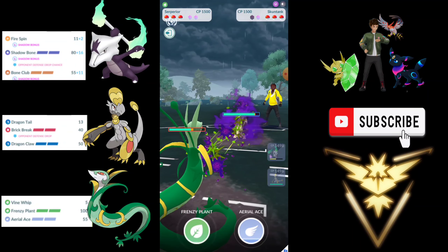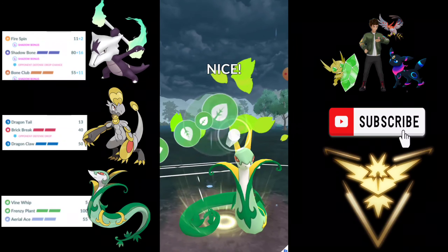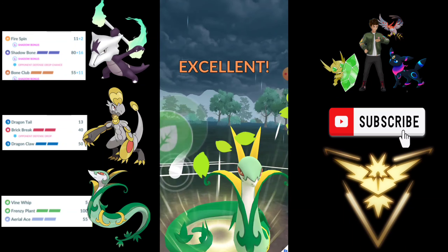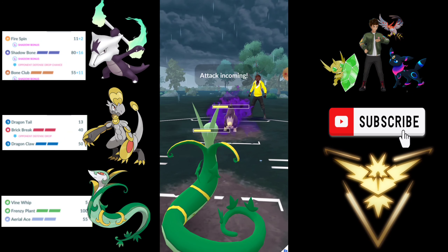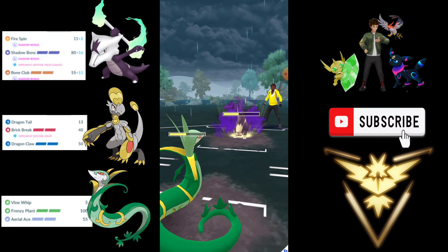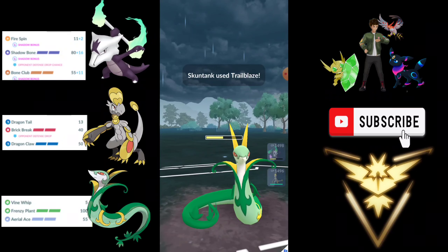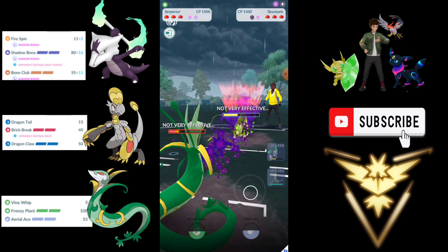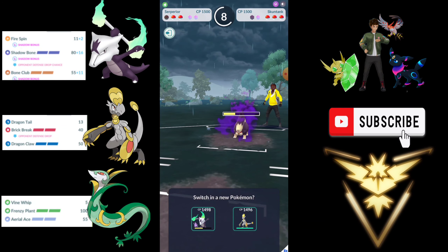It's very bad for us because Skuntank resists everything on Serperior. So we are going to go for the hard-hitting Frenzy Plant. Half of the damage is done but the Poison Jab is melting our Serperior. They are going to throw here — this could be a Crunch, which should be enough to knock out. But they go for the Trail Blaze — they want to boost their attack. I was unable to reach the Aerial Ace. That's very unfortunate.